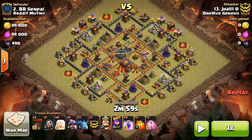Then the dragons, a few balloons, a rage, and a haste spell - basically you're just sending that in to get the Town Hall plus a few extra buildings, but mainly the percentage comes from the queen walk. This is a good strategy if you have level 4 dragons but maybe low level heroes, because the queen doesn't have to be terribly high. So we'll go ahead and take a look at the attack.